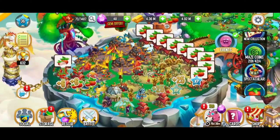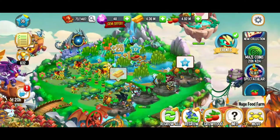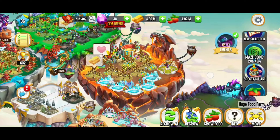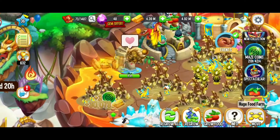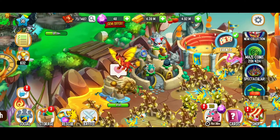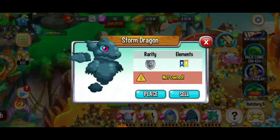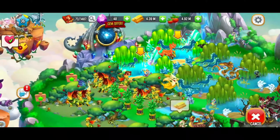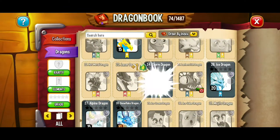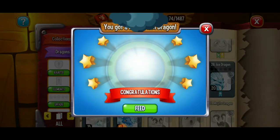One of the questions I got asked was how do you breed ice and flame? When it comes to breeding ice and flame, technically you can't breed flame and ice together. Let's go ahead and hatch that storm dragon egg — get this right over here. Now we're hatching eggs. We just got the new storm dragon and a bunch of maze coins.